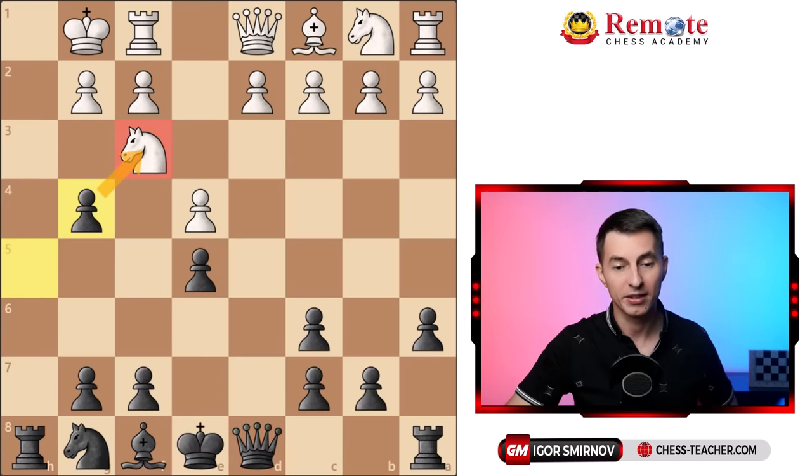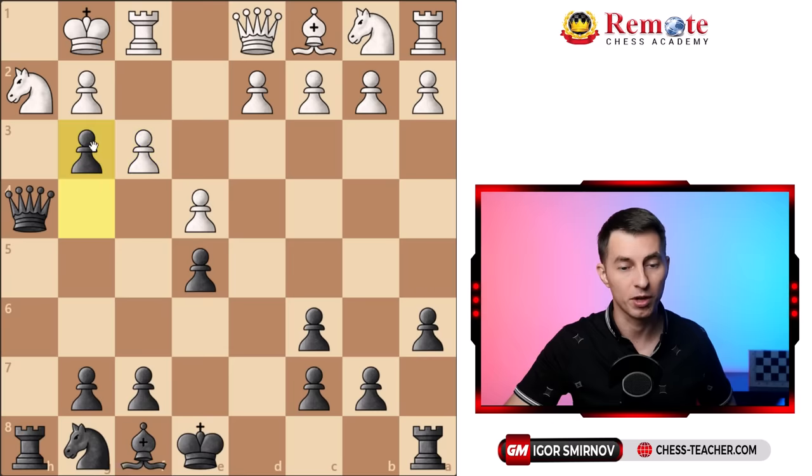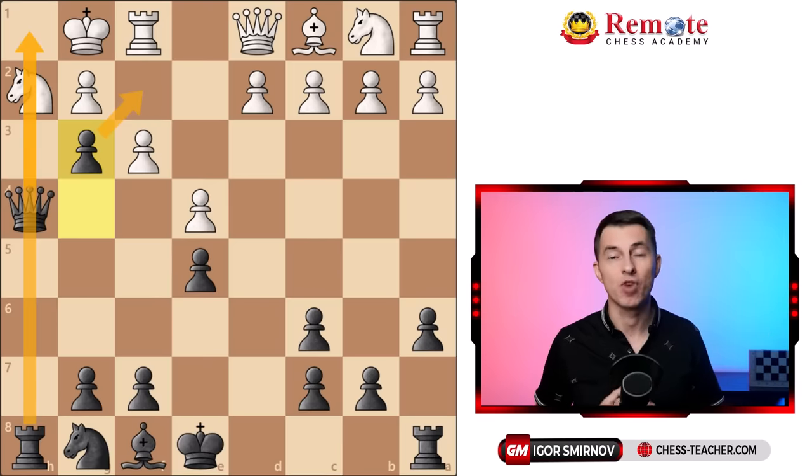Now all you want to do is bring your queen over to the h-file and checkmate white. We're attacking this knight, and if it goes anywhere, it doesn't really matter — your main plan is just to play queen h4. Now we have this battery of heavy pieces and we're ready to move our queen forward along the h-file and deliver checkmate. White is defenseless — if they try to provide some escape path for their king, you can play pawn to g3, lock the door, and the king is defenseless. This trap is old but still super effective, and lots of people fall for it across various different openings.